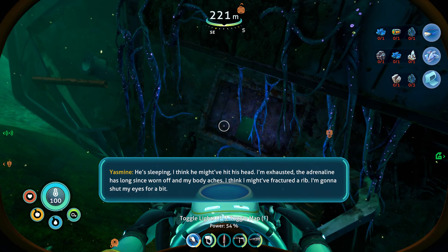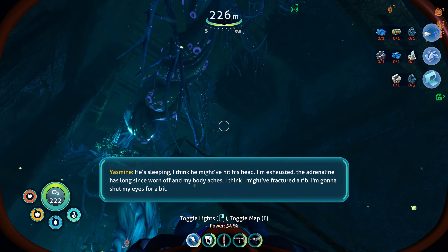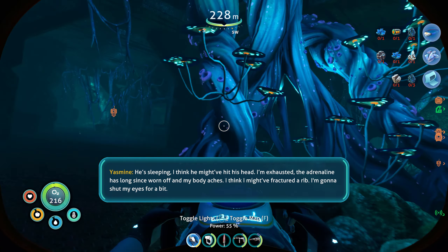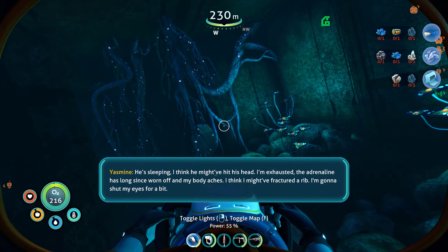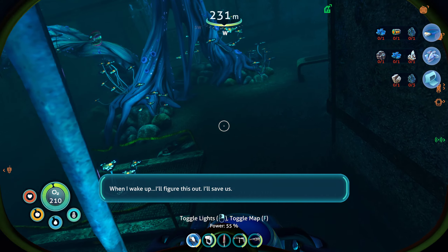PDA continues: 'I'm exhausted - the adrenaline has long since worn off and my body aches. I think I might have fractured a rib. I'm gonna shut my eyes for a bit. When I wake up I'll figure this out - I'll save us.'